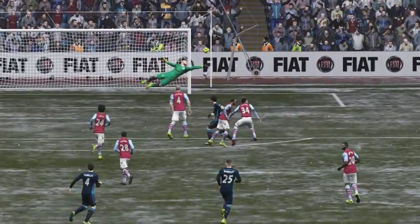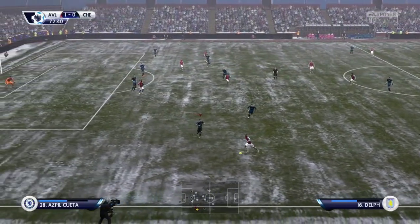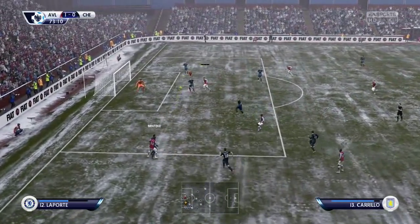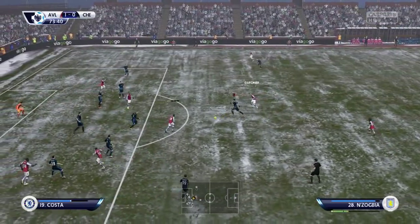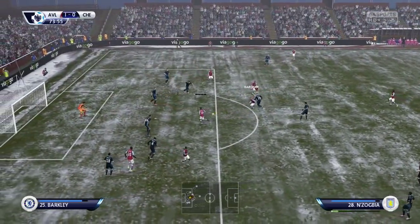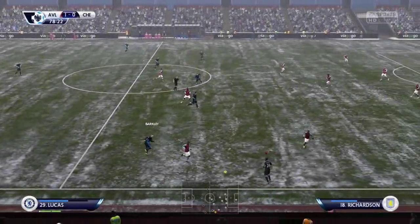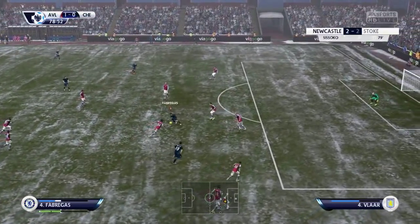The shot bent away as Costa struck across it with the angle he was running at - rather unlucky that it bent away so much, otherwise it would have been a spectacular goal. Benteke is trying to stand the ball up here, we get it away initially with Laporte, and it only drops as far as Gary Gardner who gets it back from a deflection. We're lucky there that it fell to his right foot and not his left, otherwise we may have found ourselves two nil down.